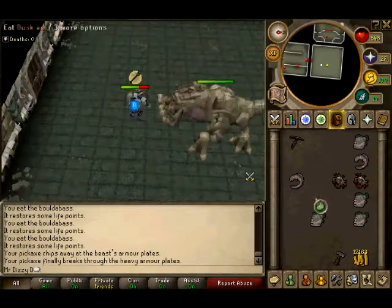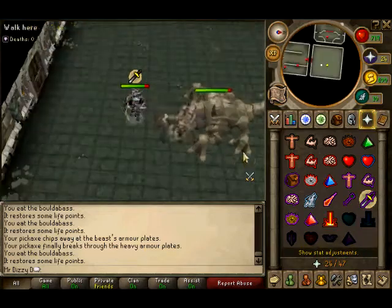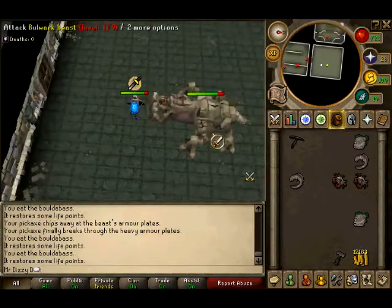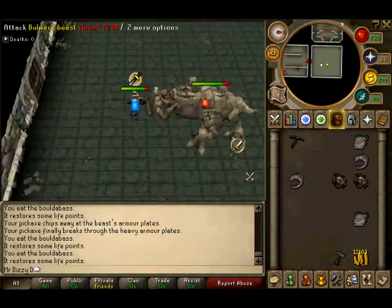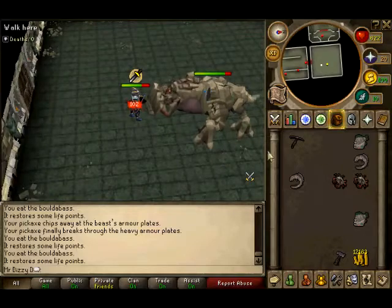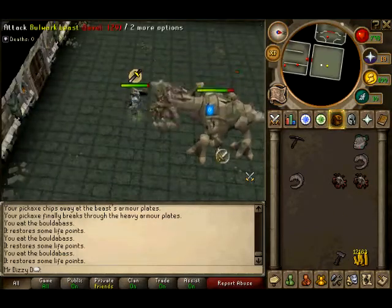Just keep eating — he will hit you a lot. Wait for his armor plate to go and then switch to your normal weapon and just start attacking him. That's basically all you have to do; it's not a tricky one to beat. But you should definitely have a lot of food because he will take food out of you.